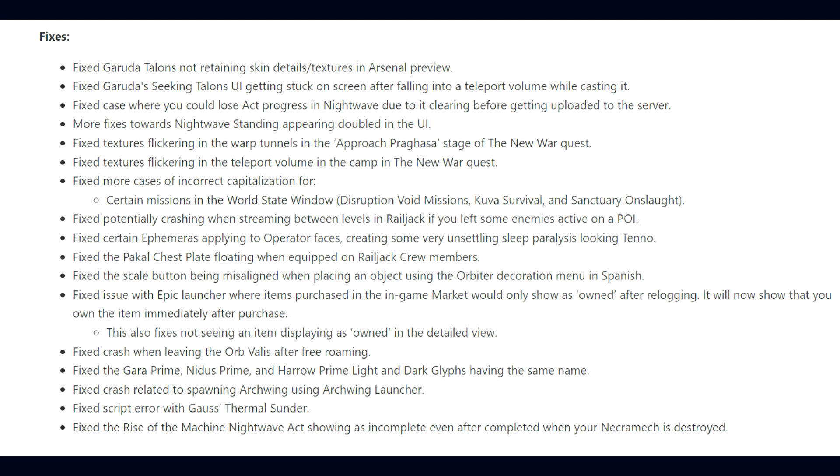Additional fixes include: certain ephemeris applying to operator faces, the Pakal chestplate floating when equipped on Railjack crew members, the scale button being misaligned when placing an object using the Orbiter Decoration menu in Spanish, an issue with the Epic Launcher where items purchased in the in-game market would only show as owned after re-logging — it will now show immediately after purchase — a crash when leaving the Orb Valus after free roaming, the Garo Prime, Nidus Prime and Haro Prime Light and Dark Glyphs having the same name, a crash related to spawning Archwing using the Archwing Launcher, a script error with Gauss's Thermal Sunder, and the Rise of the Machine Nightwave Act showing as incomplete even after completion when your Necromech is destroyed.